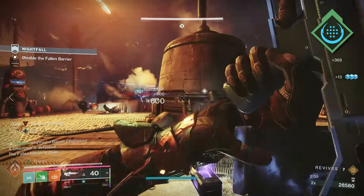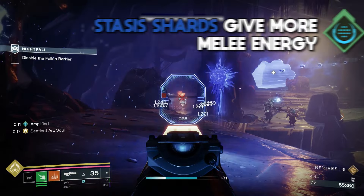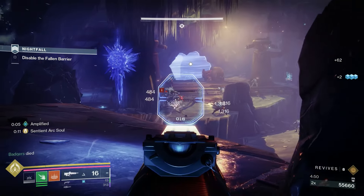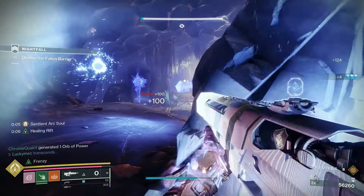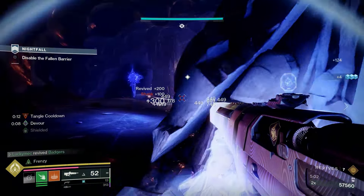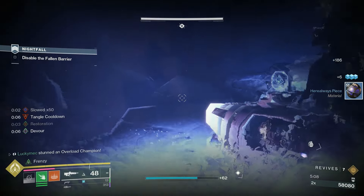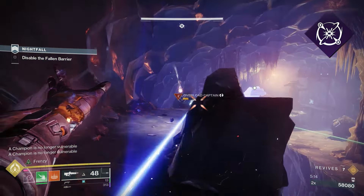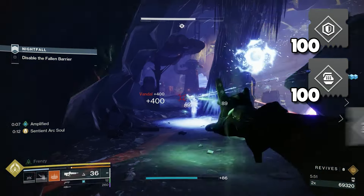We then bring Facet of Awakening, so that rapidly defeating targets will spawn an elemental pickup depending on the damage source — mainly Ionic Traces from Arc Buddies and Stasis Shards from your turrets. Ionic Traces are super strong since they give 12–15% energy for all of your abilities, and Stasis Shards give you more melee energy. The flow for this build is pretty simple: consume your Grenade to create two Buddies and gain damage resistance, then get a powered melee or Arc Buddy kill to proc Devour.